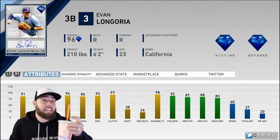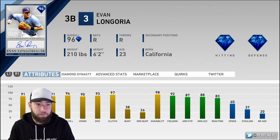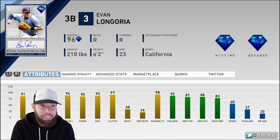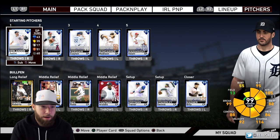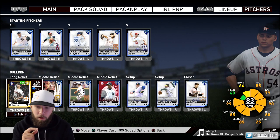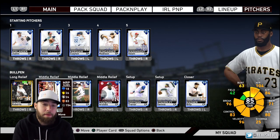I'm hoping this coffee wakes me up — it's still first thing in the morning here. Longo's got the 91/98, 91/94, 9-division diamond fielding, 60 speed — this is not sponsored by the way. He was actually the very last signature series card I picked up to finish the set, so we're going to rock out with him at third. Our pitching staff: Verlander, Nolan Ryan, Kershaw, Bumgarner, and Wainwright. The only additions to our pen from the Wagner set are Trevor Hoffman and Felipe Vasquez.